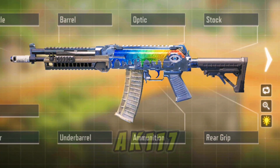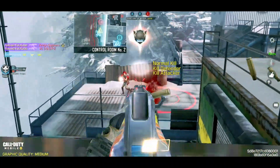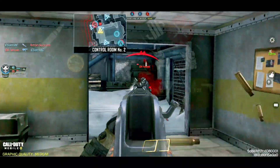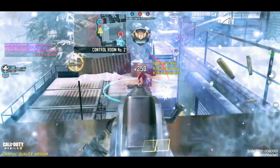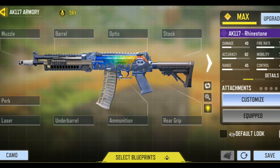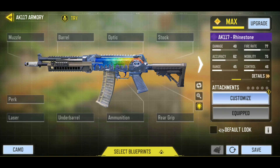A new AK117 gunsmith has emerged. I'm about to reveal the loadout so you can ignite the lobbies like this. Hello guys — so we finally got a brand new AK117 skin, and as a result, you guys decided to bombard my comment section asking for the best AK117 gunsmith. No worries. I just discovered a brand new AK117 gunsmith that you can use to destroy the lobbies in this brand new Caesar 5 skin.